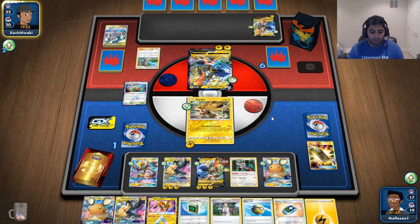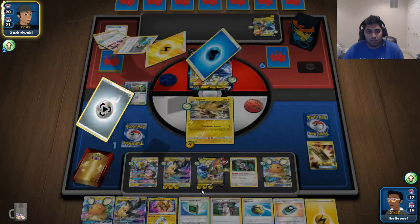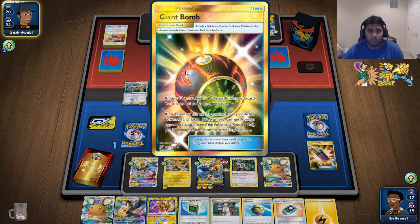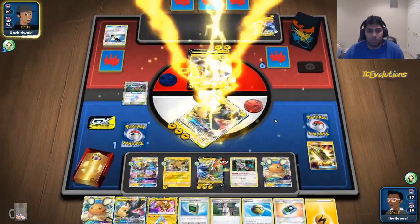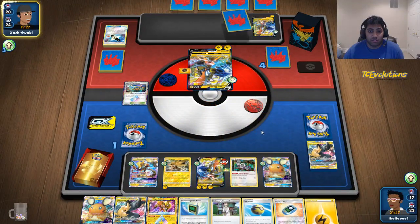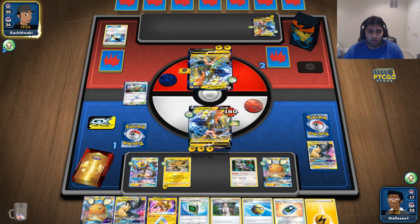He's checking out what he can possibly do here. Giant Bomb — interesting. Is that 10 damage counters anywhere? Put 10 damage counters on the attacking Pokémon — wow, I was not expecting that at all.